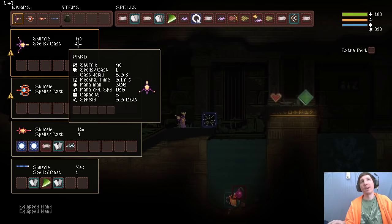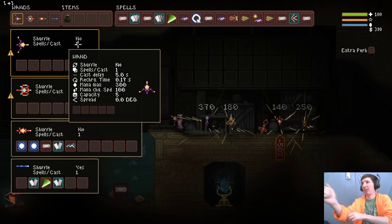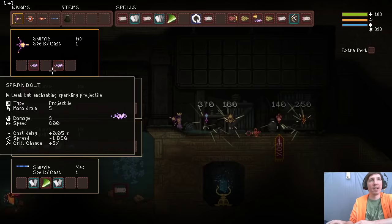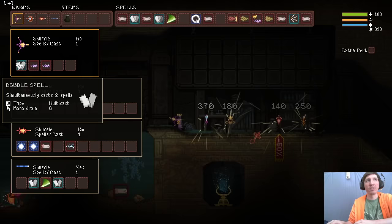We are going to use this wand right here at the start that has some very unusual stats, so I can explain some of the basic rules of non-shuffle wands and give you a basic understanding of what's happening. So let's start off with two spark bolts on this wand. Every time you move from one block to the other, that is cast delay. However, if you were to put a Double, they cast both of these at the same time - both spells become one block.